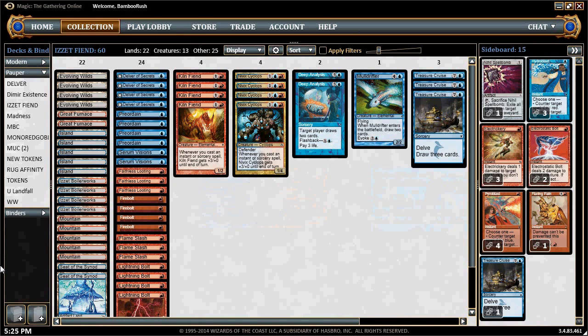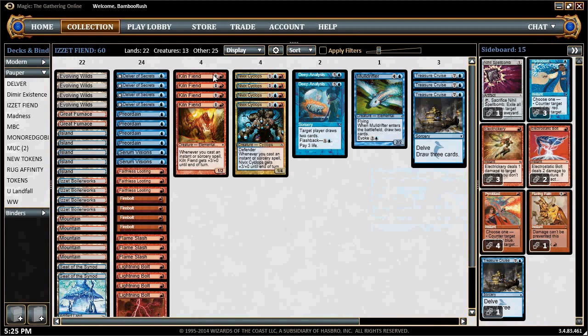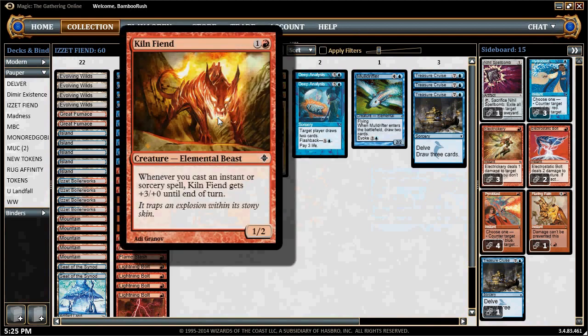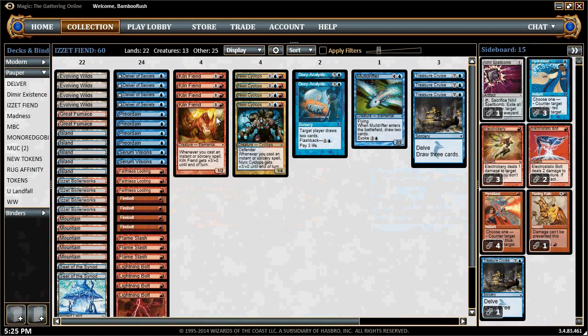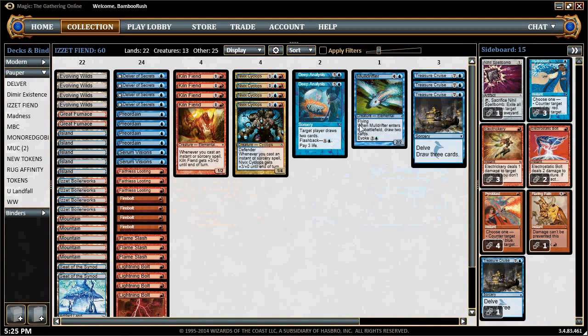Looking at our creature threats, we've got four copies of Delver of Secrets — an amazing early threat in a deck like this. Then Kiln Fiend, which this deck is named for, and Nivix Cyclops — a new and improved version of Wee Dragonauts, which gets huge power boosts from instants or sorceries. Our last creature threat is Mulldrifter as a singleton. We do end up hitting a lot of lands because of our card draw, so Mulldrifter helps capitalize on that and can just be cast as a Divination.